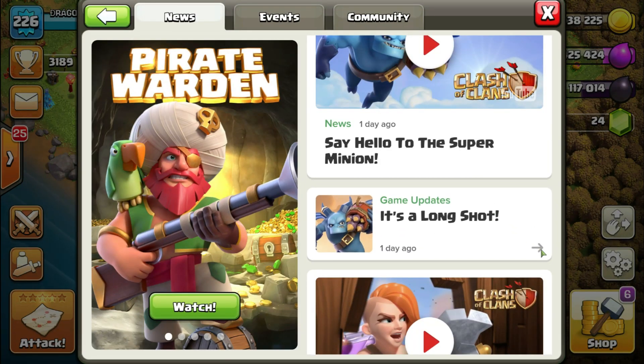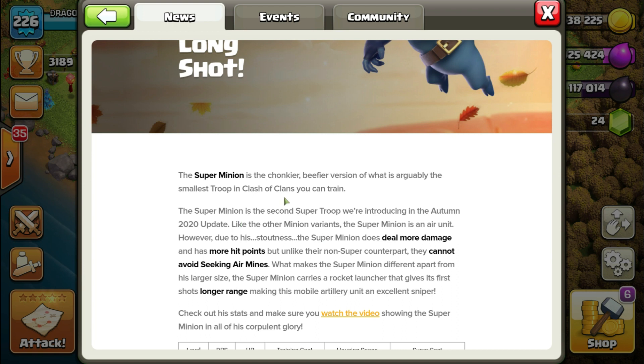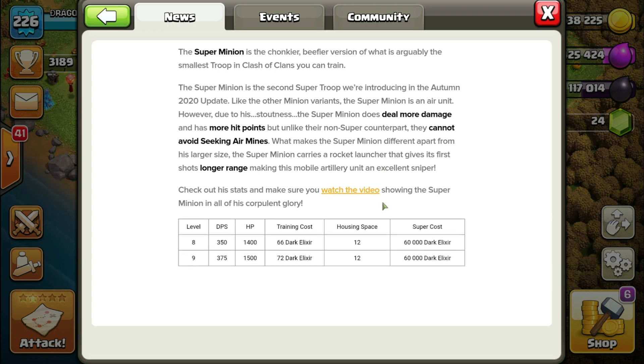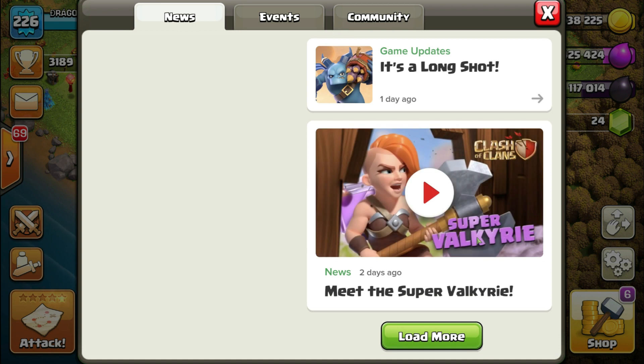We have two new troops in the game. First is the Super Minion — really cool look — and this Super Minion can be upgraded from level 8 to level 9. As far as DPS and HP is concerned, at max level 9 it's 375 DPS with 1500+ hit points. Training cost will be around 72 Dark Elixir, with a housing space of 12 and 60k Dark Elixir to upgrade. I haven't tried it yet, but I will be trying it in this video.